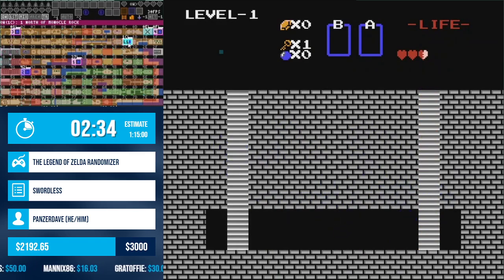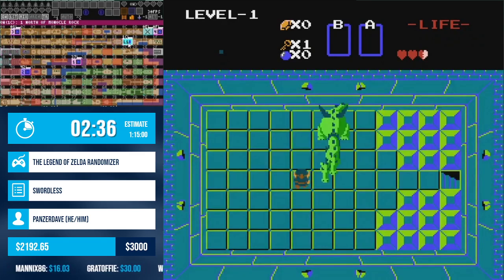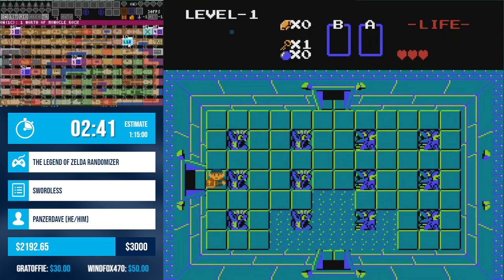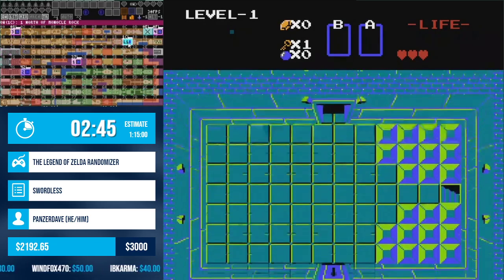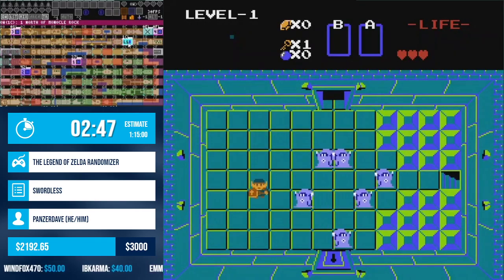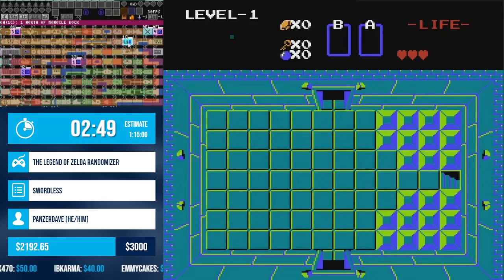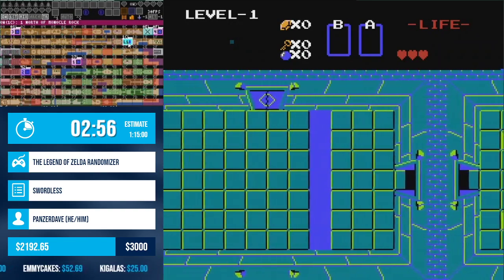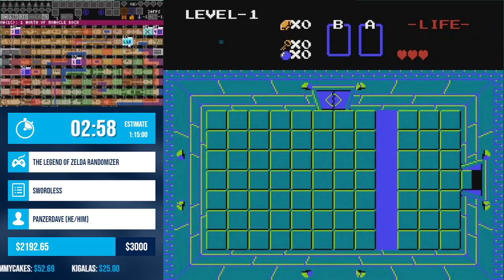We have an algorithm for shape-making now, so these dungeons are not in your memory of how these dungeons should look. This would normally be the eagle, I believe. And it's definitely not the eagle. I'm actually just kind of upset about how this is already going.